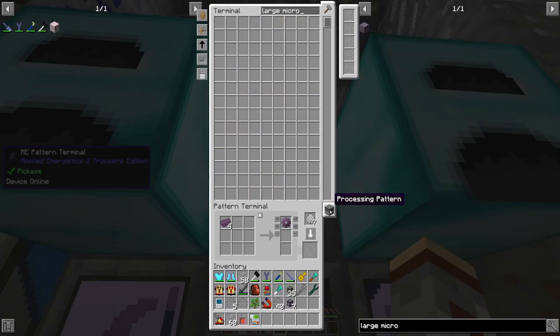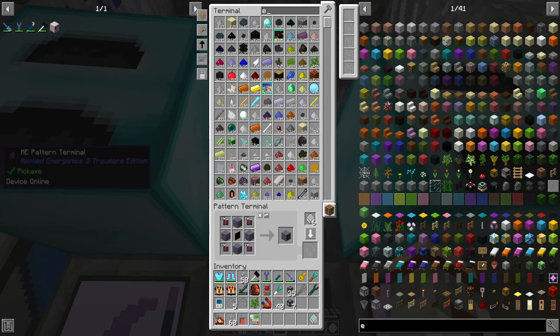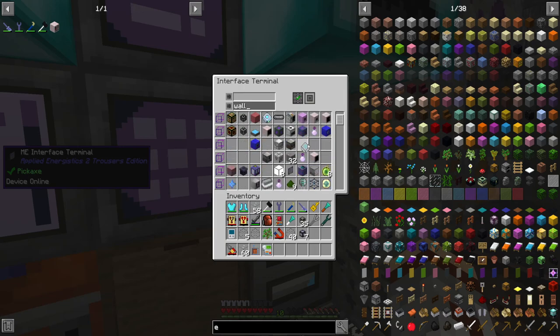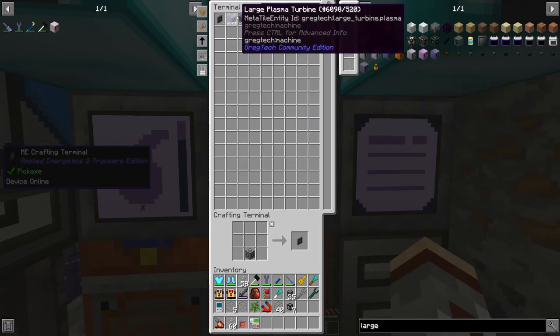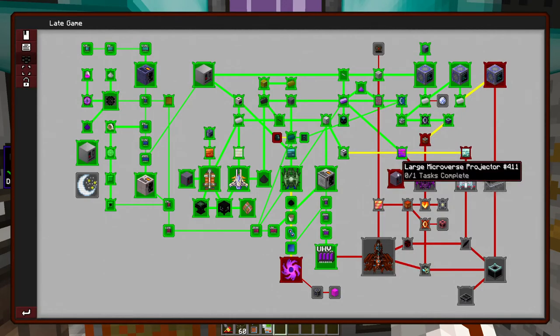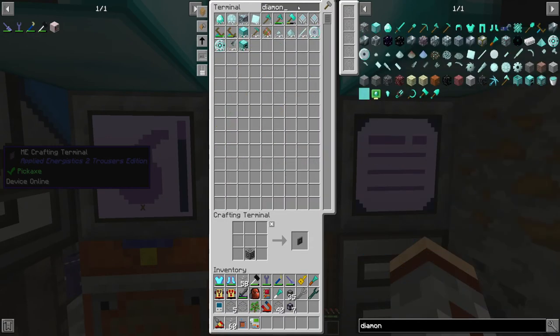So large microverse — and this is where we're going to be making four of these. For the large microverse we're going to need 248 blocks each, so 248 times 4 is 992 diamond blocks.